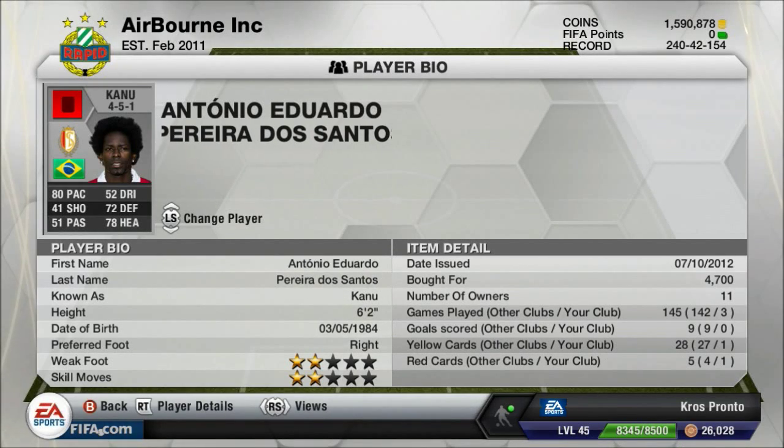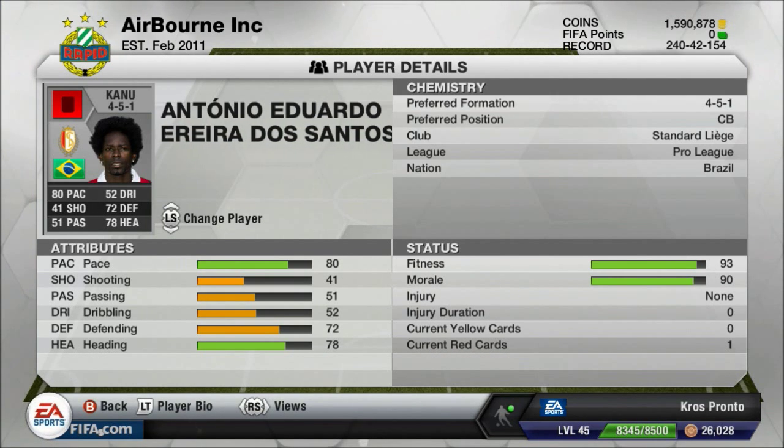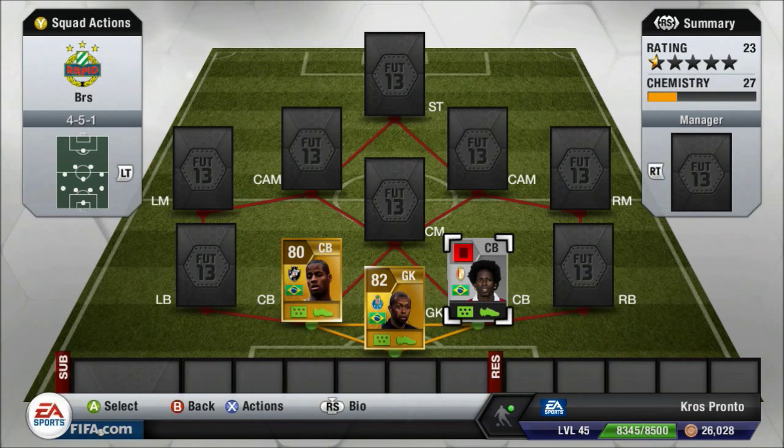The second centre-back is Kanu at 4,700 coins. He's 6'2, got great defending stats, and he's a non-rare silver — one of the more expensive non-rare silvers, as well as a centre-back for Inter Milan. He's got 80 pace, 78 heading, and 72 defending. He doesn't really need to do much because Dayday does all the work.